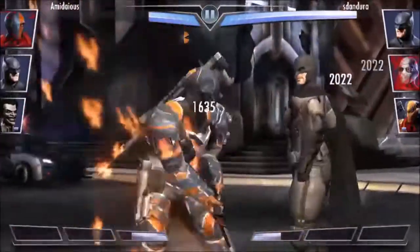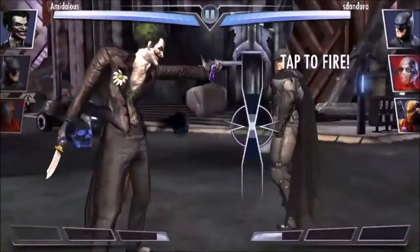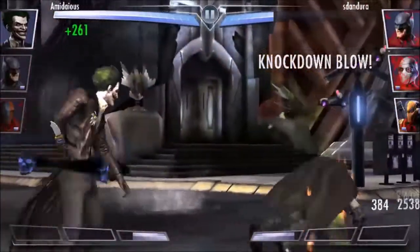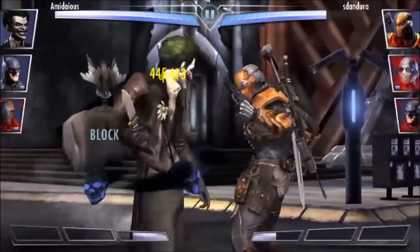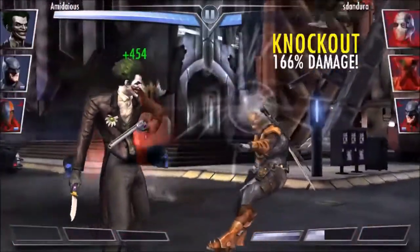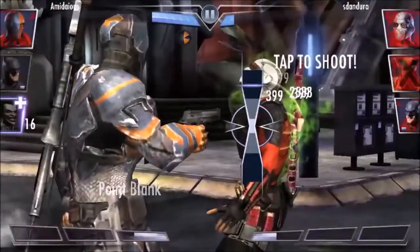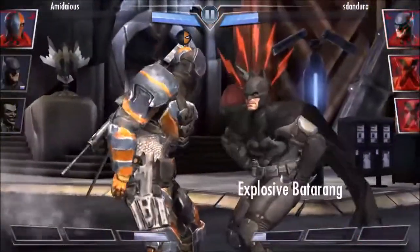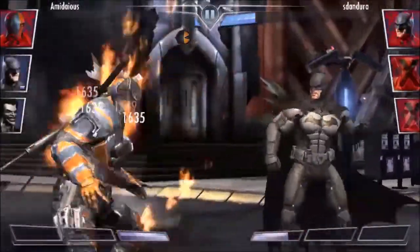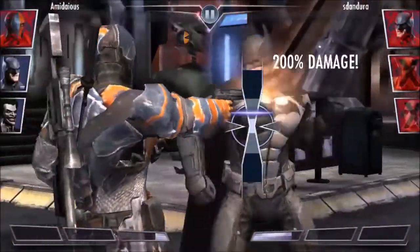We need to keep Deathstroke alive because his Special 1 is what's going to break each game, because he does so much damage if you get it on the 200% mark. So we're going to do our Special 1 again, knock out Silver Deathstroke, and do some damage to the whole team. He's going to use his Batarangs, but — oh, this is just like in Arkham Origins when Batman and Deathstroke fought. Except this time, Deathstroke's going to win.